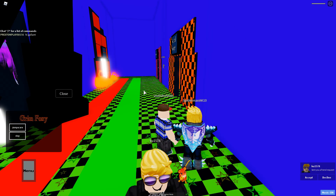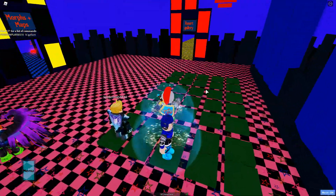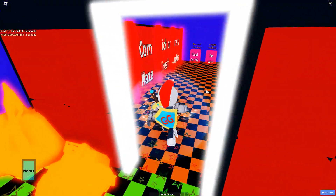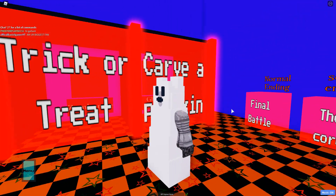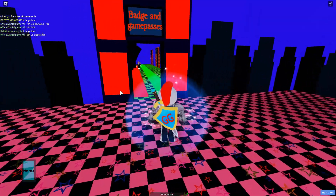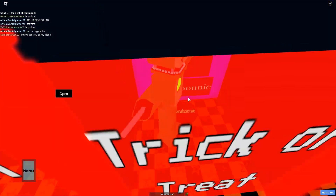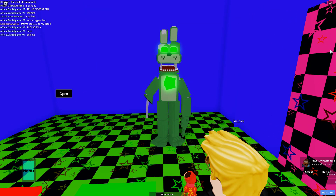Let me reset and check the next morphs. For Carve a Pumpkin you get Ghost Freddy — it still has my arms and stuff so that's okay. Then there's Zomboni — that looks very cool. I really want that secret ending badge but I don't know how to do it, and if I have to redo all the minigames I'm not gonna do it.